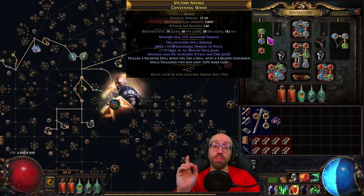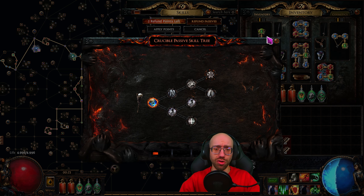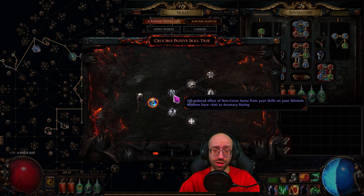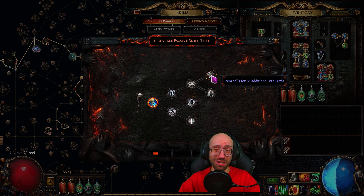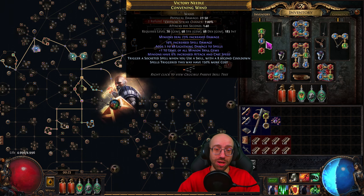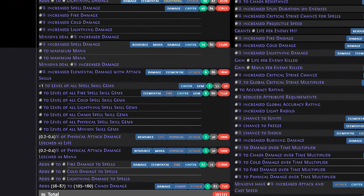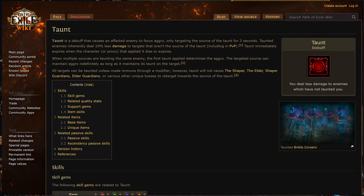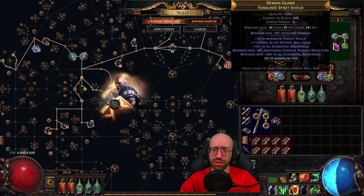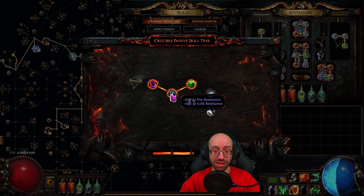The wand has plus one to all minion skill gems, a little minion and attack speed, and most importantly a trigger so we can trigger our skills automatically. For the Crucible tree I only got additional lightning damage and chance to shock — not super happy with it, so I'll likely just get a new, better wand. You can get plus one all spell skill gems and a large amount of minion damage on a wand. It was cheap, around five chaos. The shield, probably 10–20+ chaos, has plus one minion gems, 15% all resists for me, and minions have 10% physical damage reduction and 29% all resists, making it easy to cap them.